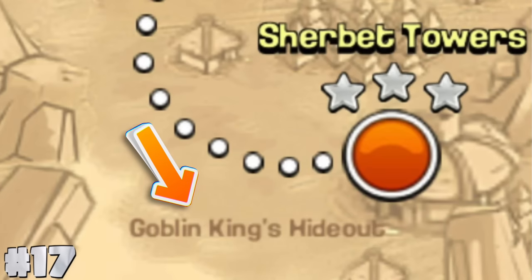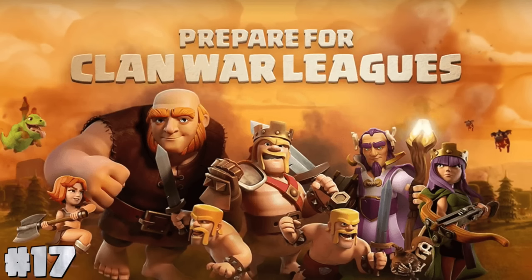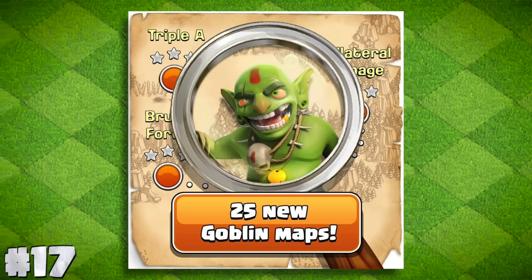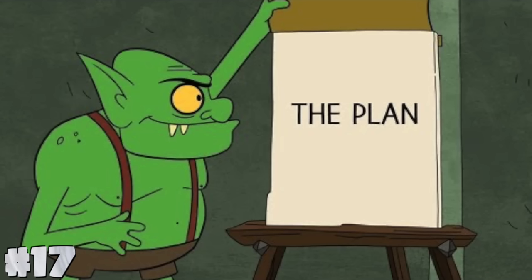The Sherbet Towers used to be labeled as Goblin King's Hideout, presumably where the goblin we see in the tutorial was hiding. However, after the clan war league update that added new levels to the single player campaign, Sherbet Towers was later relabeled as Abandoned Hideout. Clash of Clans lore — kind of interesting though, where did he go?